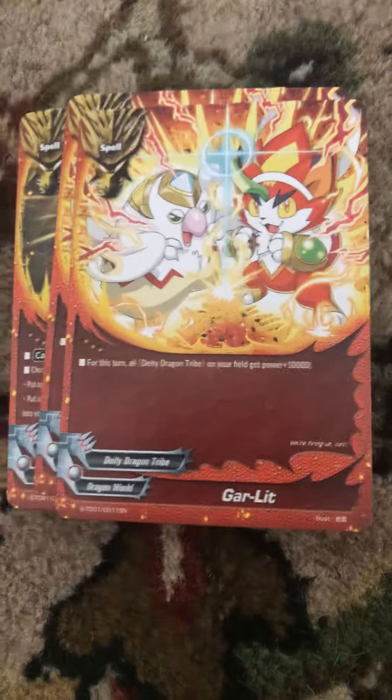Next we literally have Garlet. For this turn, all Dee Dee Dragon tribe monsters are going to have 10,000 power. Another OP card. We've got two of those.